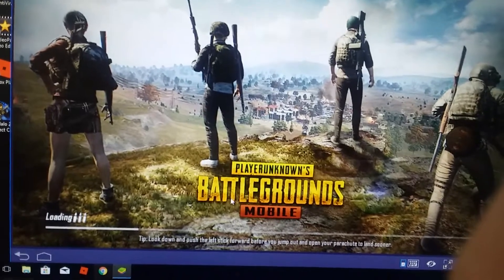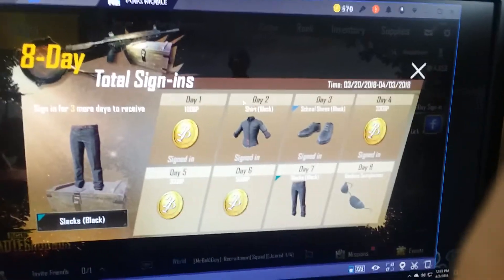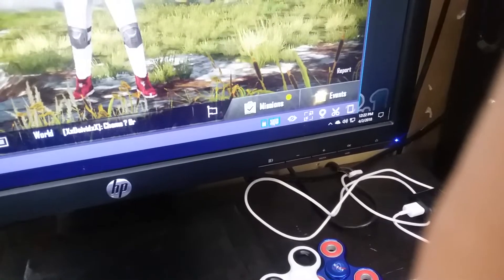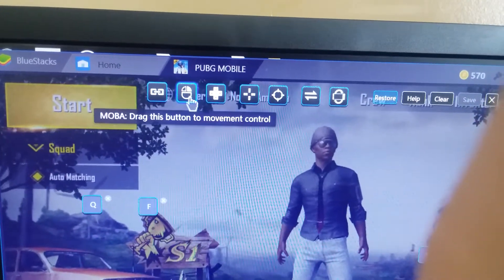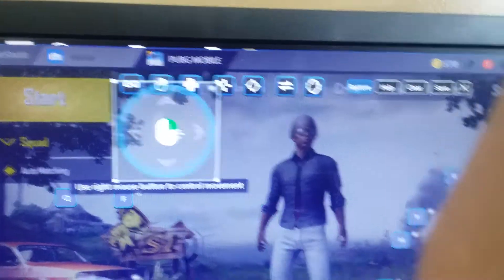Okay, so in order to set up keyboard and mouse support, if you look down here there's a little keyboard icon — click that. It'll pop up this thing at the top. If you click this you can bring this over here.